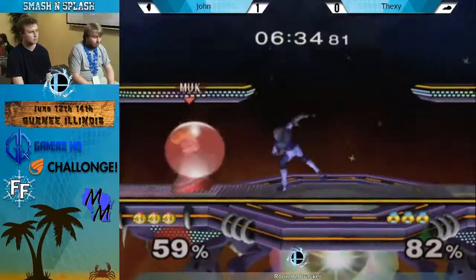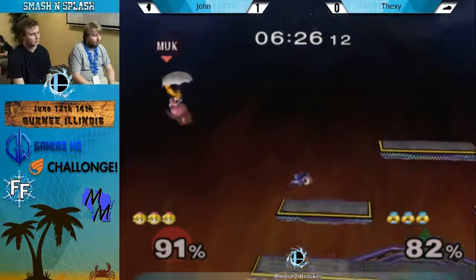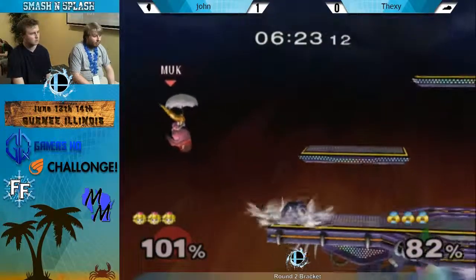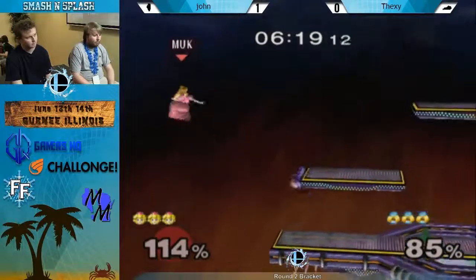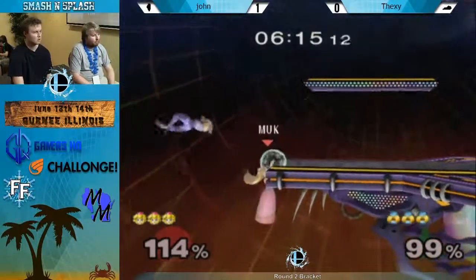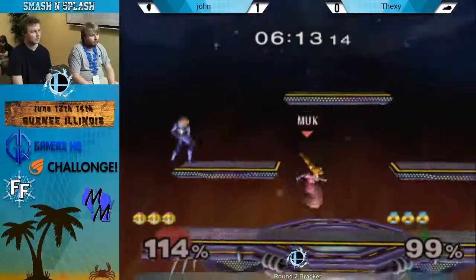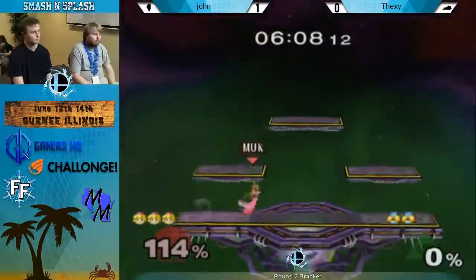Sheik off the level is in horrible, horrible trouble against everybody — Peach is no exception. Peach off the level is really hard for a lot of characters to actually hit, and Sheik is no Ganondorf in terms of killing early. You've got to tip her up smash — that's your early kill. Otherwise you're relying on trying to slap her out of jumps and things like that, or an up throw up air on a platform.